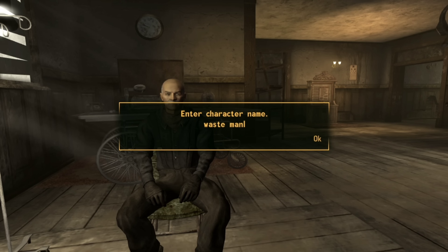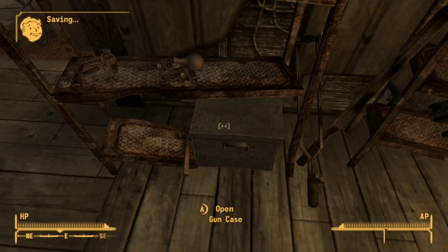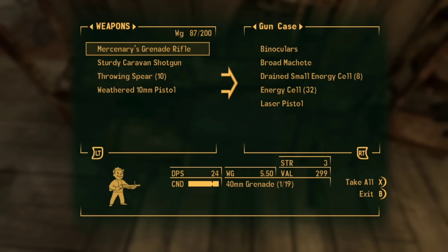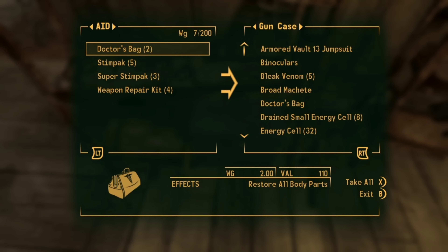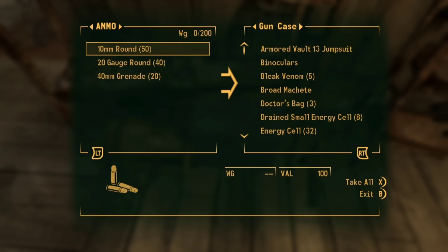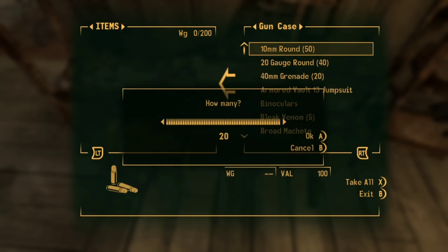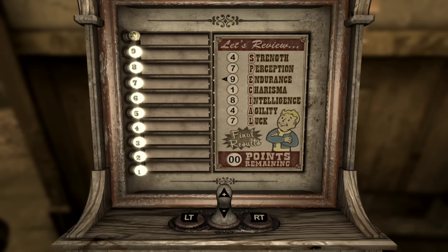We start any playthrough off waking up in Doc Mitchell's office, picking the appropriate name of Wasteman. I decide to go for a female character this time. Once I'm on my feet, I go straight over to the gun case and drop every single item I have right into it. When I said with only Wild Wasteland items, I mean only Wild Wasteland items. Items such as Loyal's Detonator or the Platinum Chip are also completely banned.